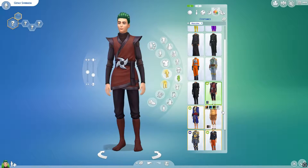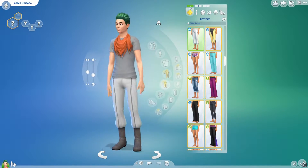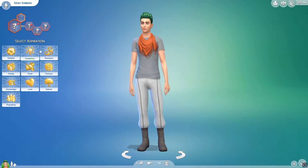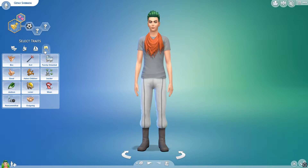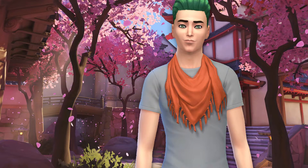For his party outfit I went with the ninja theme, because, you know, cyborg ninja and all that. Trying to figure out his walk style and everything. His traits are: serial romantic, athletic, non-committal, and selfish.